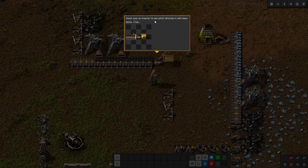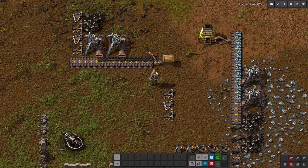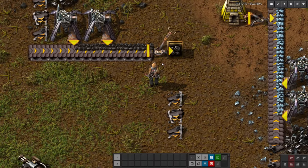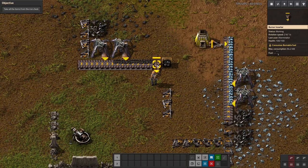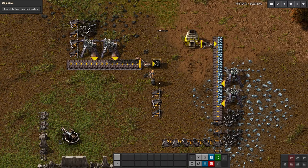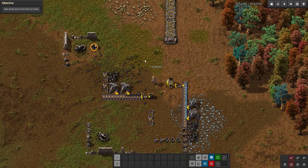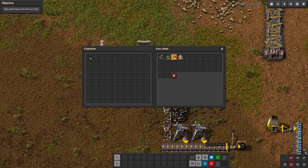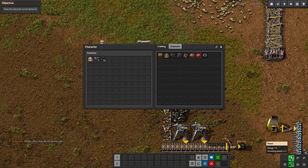Most inserters work on electricity, but this burner inserter is unique in that it works on fuel, much like a furnace or burner miner. Hover over an inserter to see which direction it will move items — where the line is is where it picks up from, and where the arrow points is where it drops into. You can rotate these, or anything in the game, by pressing R — you can also do this before you place things. Taking items: Ctrl + left click takes everything out.